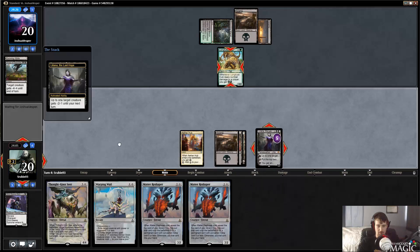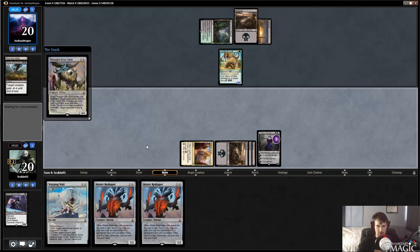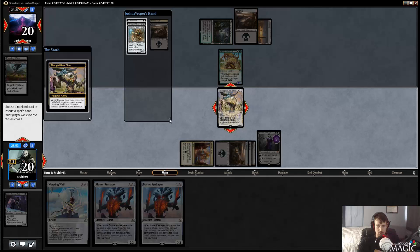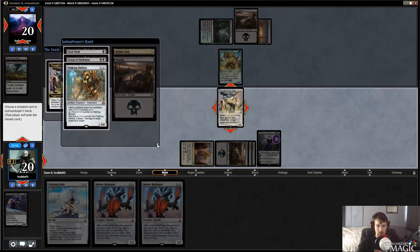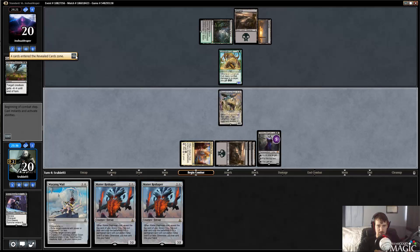I'm going to Thoughtseize here. We could have Warping Whelk to kill something but we have that option at a later time. Walking Ballista can kind of shut down our plan — Grasp and Fatal Push do not, although they're allowed to draw cards from those. So I think I'm going to take the Walking Ballista. That's the most dangerous card here. If they play Aether Hub and Grasp us that doesn't do anything — they get to draw a card, but our Long-Tusk Cubs are still kind of in a hurting spot and we have Matter Reshaper plus Warping Whelk next turn.